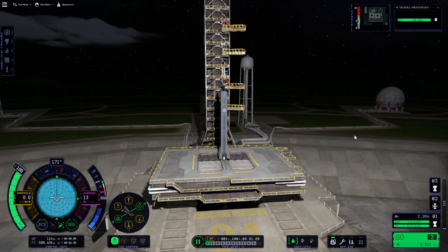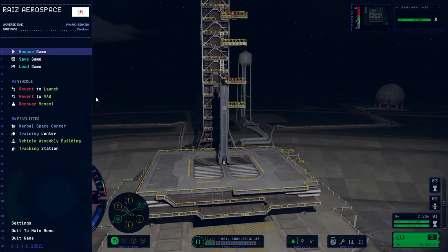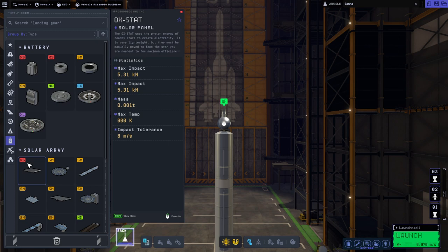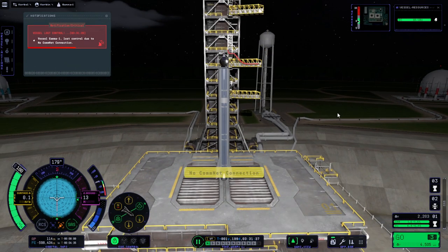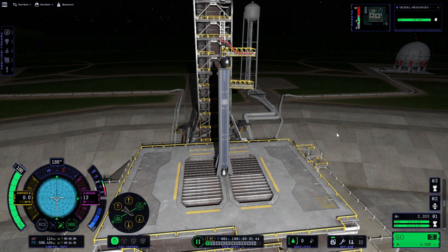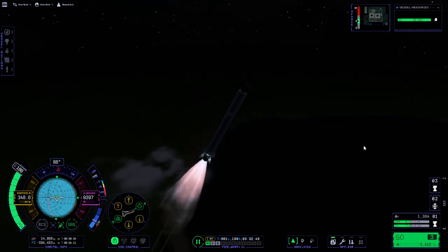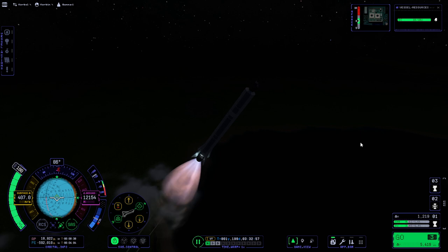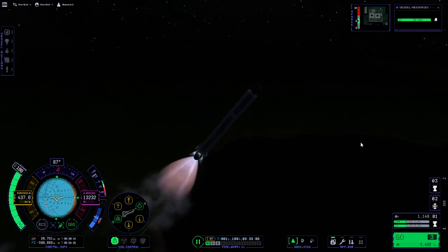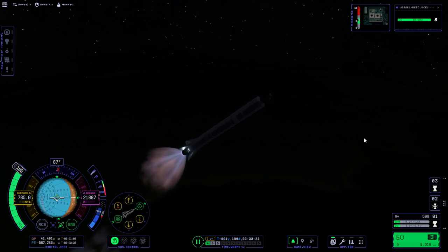We only have 10 electric charge — this is a probe, so it is diminishing electric charge. I need to bring this back in and put something to recover that electric charge — these are the ones we always get first. No comm net connection, but I don't think that's a problem right now since the probe core should have comms anyway. It seems to be launching and we're past the speed of sound. Not doing too badly considering the lack of a fairing.